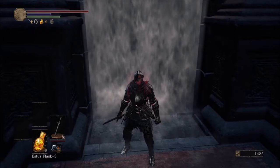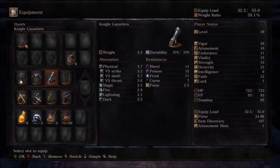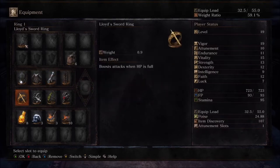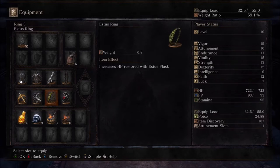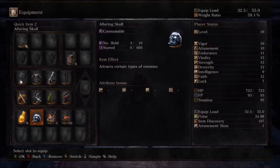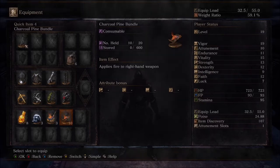Before we jump in, you're going to want to bring your weapon of choice and a set of armor. I'd recommend the knight armor because it has amazing damage absorption. You'll also want the Lloyd's Sword Ring to do more damage at full health, the Covetous Silver Serpent Ring for more souls from the boss, the Estus Ring so your healing does more, and the Fire Clutch Ring so your charcoal pine bundles and resin do more damage. Also bring some alluring skulls and of course the charcoal pine resin and bundles.